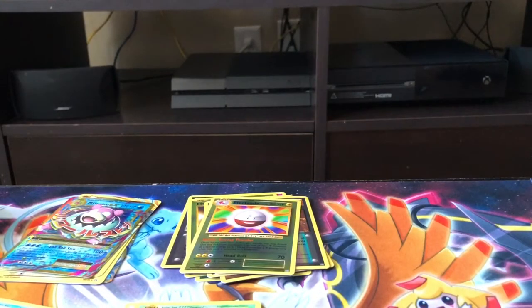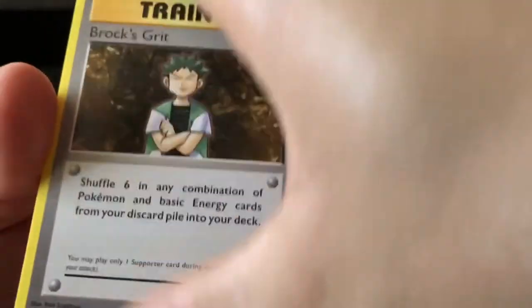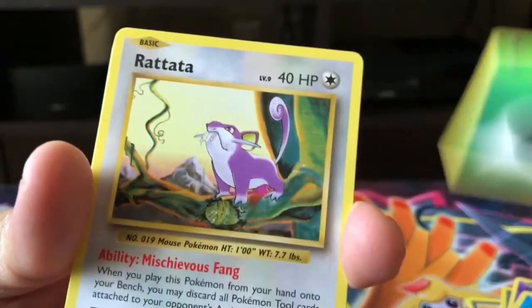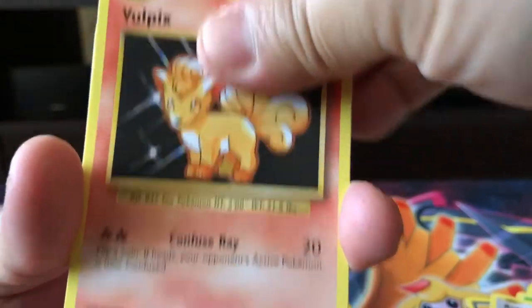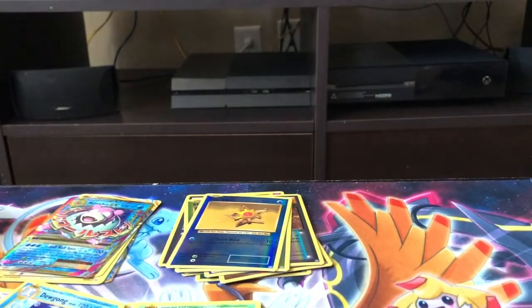Venusaur on the next pack. Trainer Brock's Grit, Maintenance, Switch, Nidoran, Poliwag, Grass-type Energy, Ratatta, Vulpix, and a Staryu Reverse Holo. And the rear of the back is a Dugtrio, non-holo.